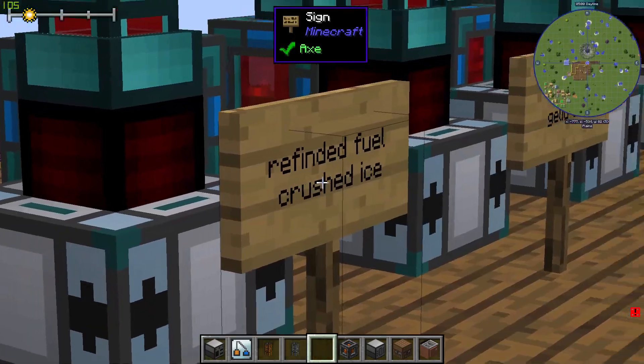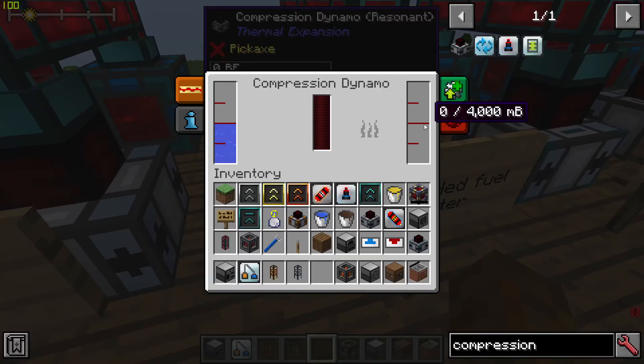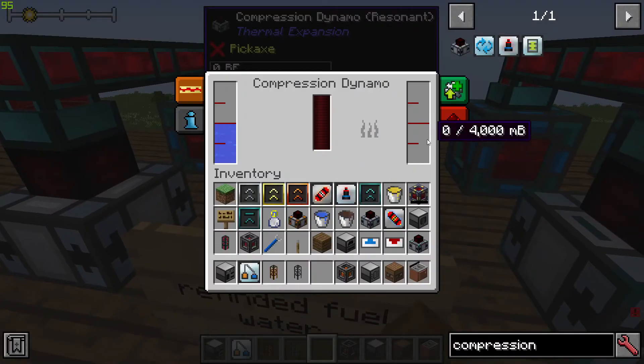These are all tested with one bucket of refined fuel, with other variables changed. If the dynamo is upgraded but you don't have any augmentation inside, you still get the same 1.5 million RF.